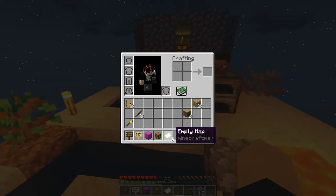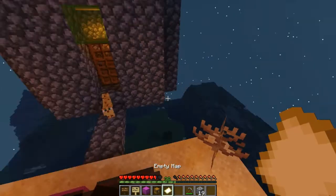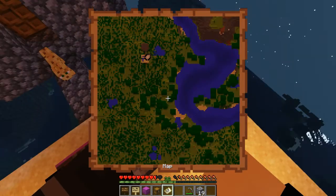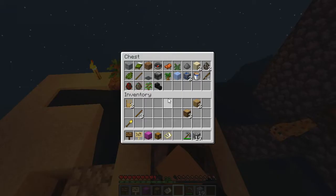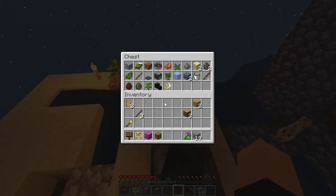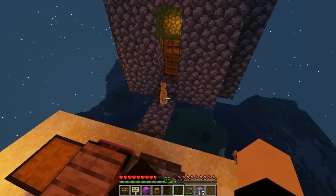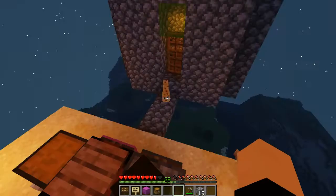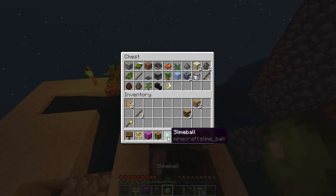We got a chest, another shulker box, and an empty map after I ended the last episode. We might as well use this map — it will show off our island. So today in this episode, our next challenge, since we've completed two challenges already, is to reach the limit of the world. But then, of course, we do have to get ourselves back down, and that is going to be the difficult part.